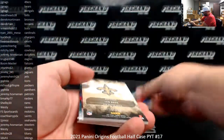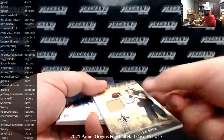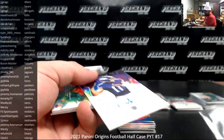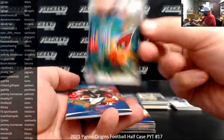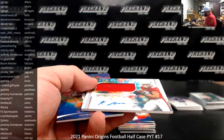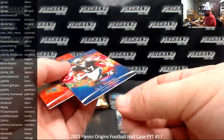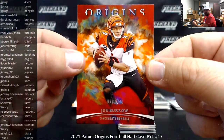Jonathan Taylor and DeAndre Hopkins. Rookie patch Ian Book, Saints — to 199, Saints to Coach Barry. Kellen Mond for the Vikings, rookie auto — Vikings 101 to 1. Rondell Moore, rookie jersey auto, Cardinals going to Ryan Mesa. Red to 299 J.K. Dobbins Ravens, to Westie. Joe Burrow to 175, Bengals, going to J.J. Greggs. Two packs to go.